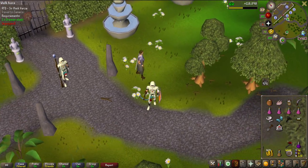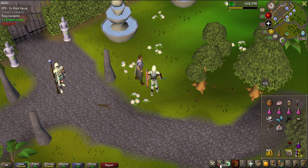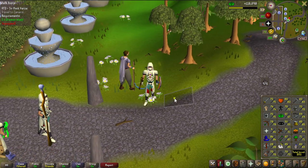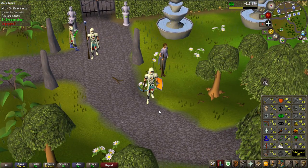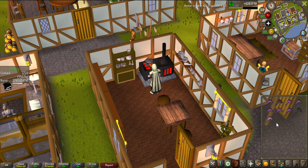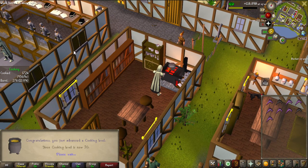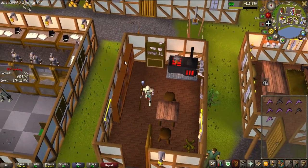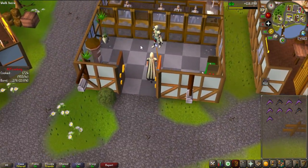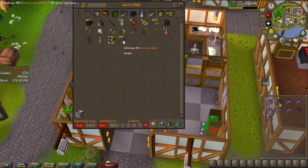I'm going to complete the entire Recipe for Disaster - two parts left - and after that I'll get both barrows gloves and 20,000 herblore experience. To do the last part I needed 70 cooking, which is now done. I didn't burn the last swordfish and look at this - 70 cooking achieved on exactly the amount of swordfish I had. I burned 260 of them and had none left - perfect.